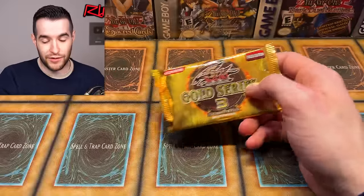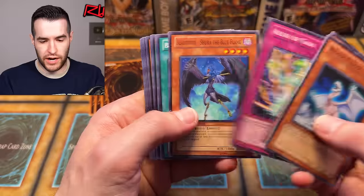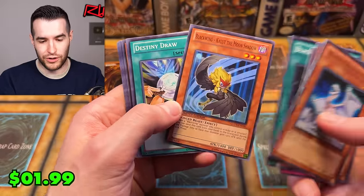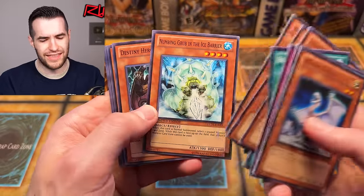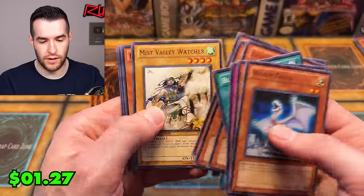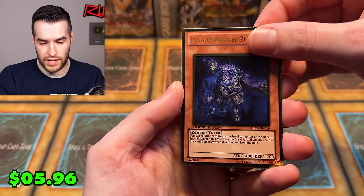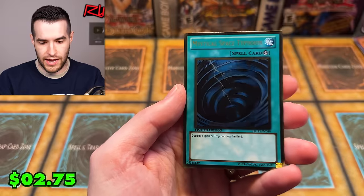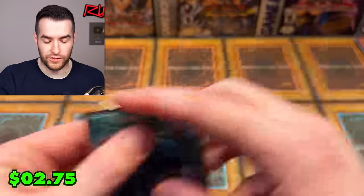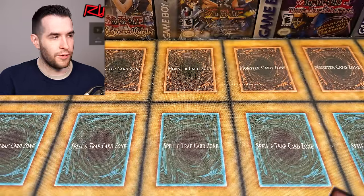Plague Spreader — we've already gotten that. Amazonis Blowpiper, Aegis, Shura — we've gotten a Shura every pack. You get a lot of the same cards in Gold Series — they tend to go in the same order. Malicious — that's all the good commons over a dollar plus a Magical Arm Shield, really good. Plague Spreader is a nice one. Prisma used to be huge but got a reprint so not as big. Mystical Space Typhoon — definitely our worst gold rares in terms of value, but all really solid iconic cards. Prisma was big for a while in Legendary Collection GX, but then got the reprint and killed those old values.